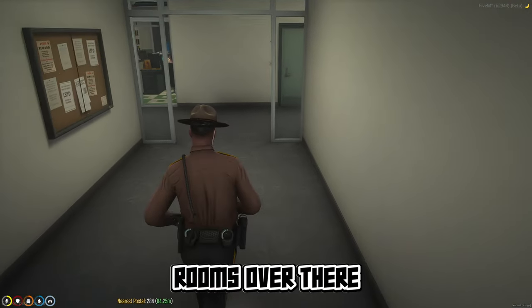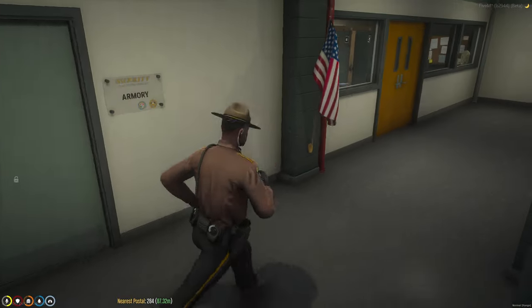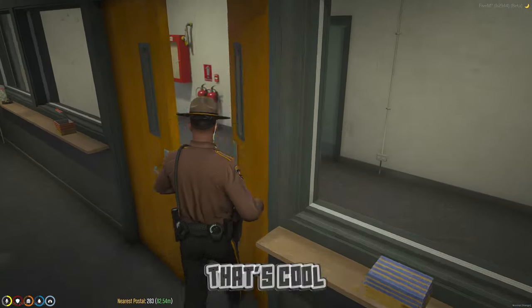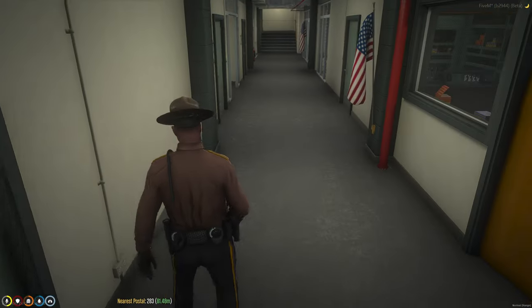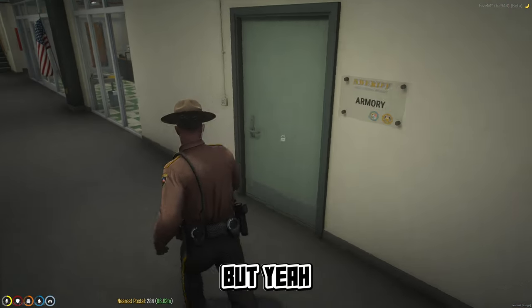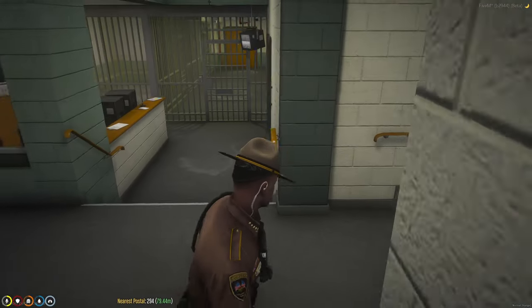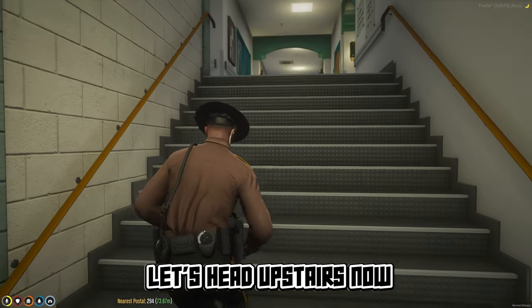We've got interrogation rooms over there. There's another armory and a shooting range down here too — that's cool, we can do some training. Armory right there, identification room — alright, let's head upstairs now.